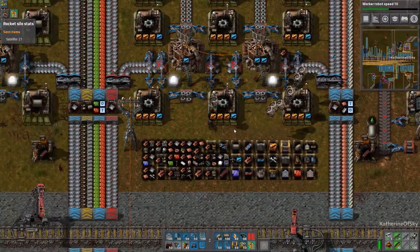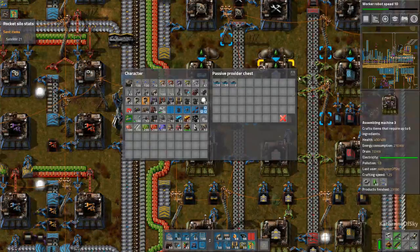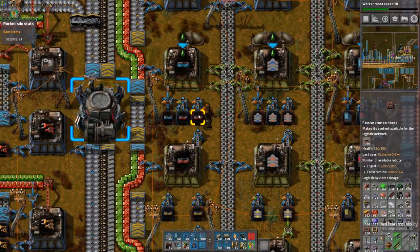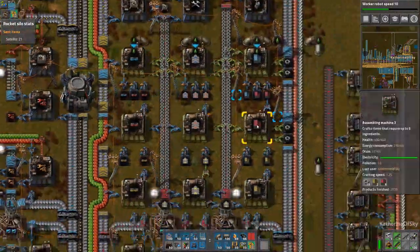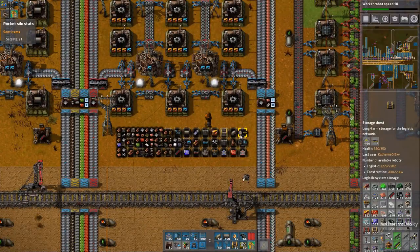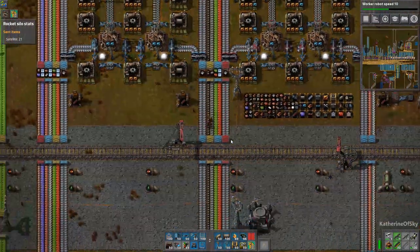For belt recycling, we actually already have those systems in place. We have requester chests which request certain items, and then we have the passive providers. We also have chests that will only transfer if there are none in storage. So those are going to be fine — we'll just keep building those. We actually haven't been using a lot of belts because we've been making bot-only outposts. But there are items that can be recycled, like basic plates and copper cable.